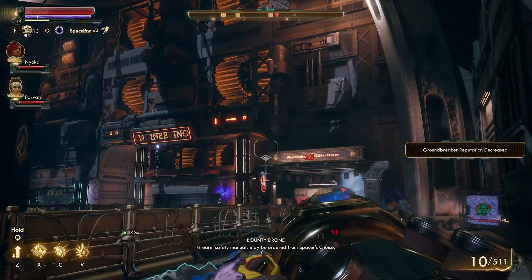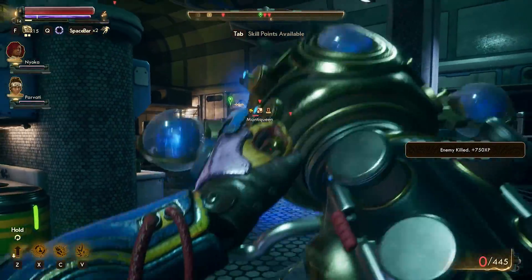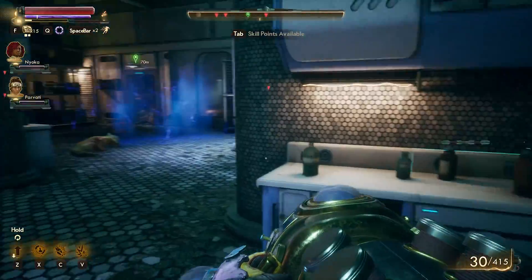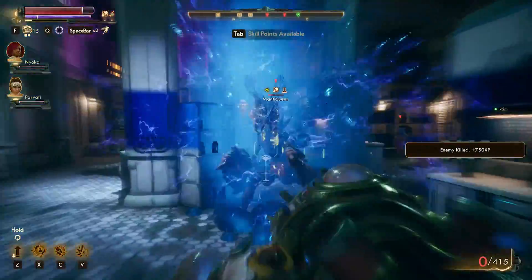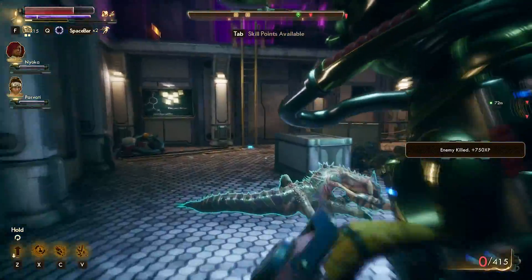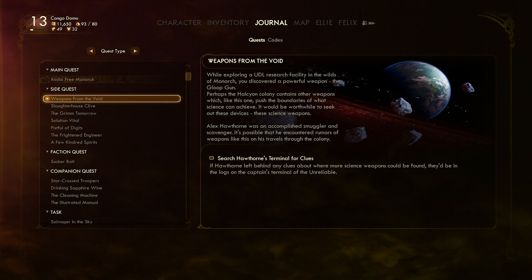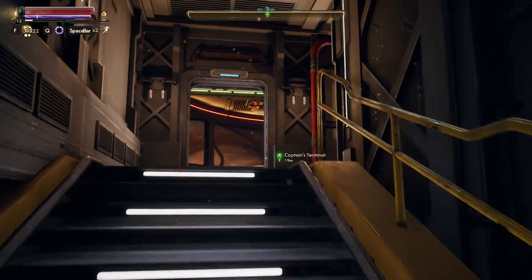Naturally, this is going to be spoilers for the Outer Worlds. The way the science weapons in this game works — there's only five of them, one for each of the major weapon categories. Even though they are kind of obscure or secretive in their locations, they're also kind of not. In the Outer Worlds, after you find one science weapon, or just walk up to the captain's terminal and start reading some of the logs, you actually get a quest that will lead you to basically every science weapon in this game.